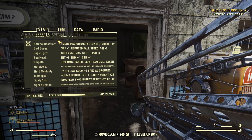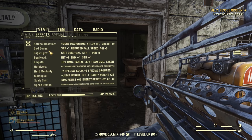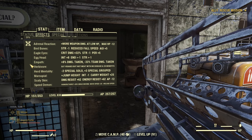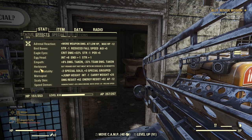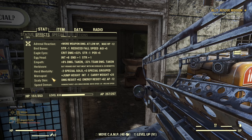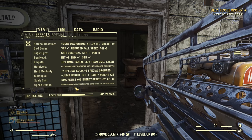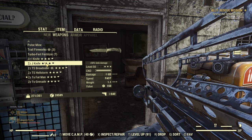Quick look at the mutations — this is basically my standard setup. Adrenal Reaction for more damage, Bird Bones for more agility, Eagle Eyes for more accuracy in VATS, Egghead for more experience, Empath for less damage taken as long as you have at least one teammate, Herbivore for great bonuses from veggies and health, Mentality for extra SPECIAL in a group, Marsupial for jump height, Scaly Skin for extra resistance almost free, and Speed Demon for faster reload and movement speed.